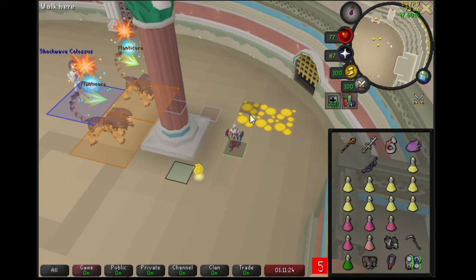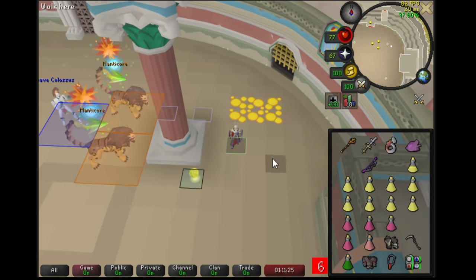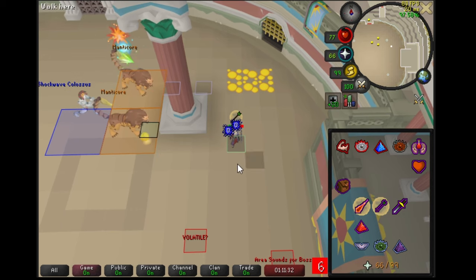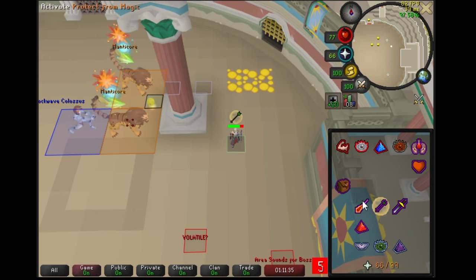Later in the same wave, we have a shockwave colossus behind two manticores that are going to start with range. This is a fairly common Inferno solve — the simple solution is to stand one tile away from the pillar in the middle and take two steps back. Pray against the front NPC — in this case a manticore — and the back NPC. If it's a ranger, you'll set up a one-tick offset, but here it's a manticore, so the manticore's mage attack will just same-tick with the shockwave colossus, giving you zero damage. Remember, you have to pray against the second attack from the shockwave.